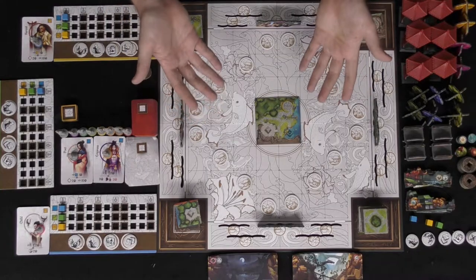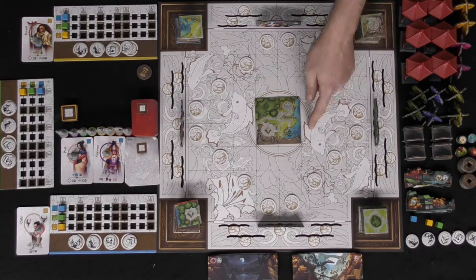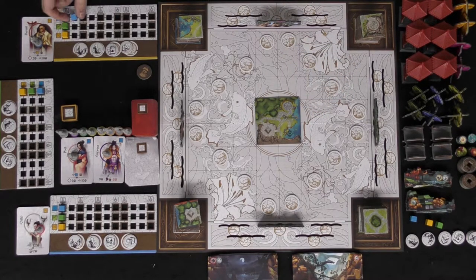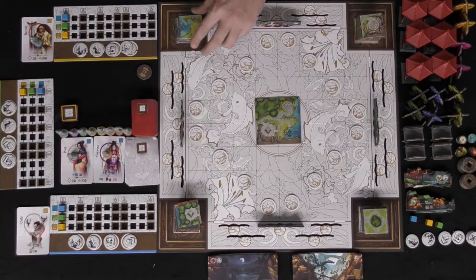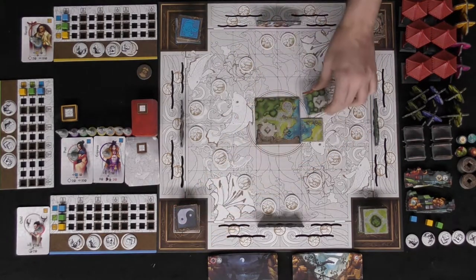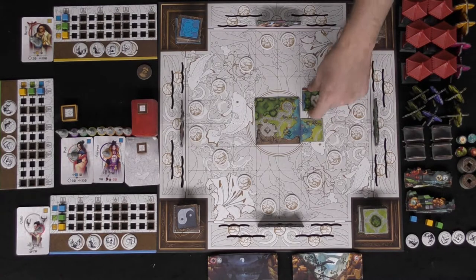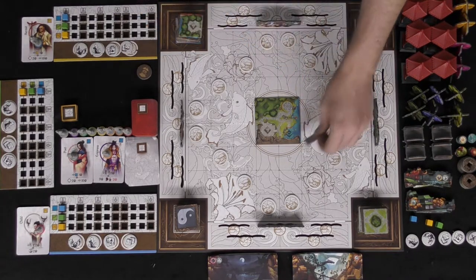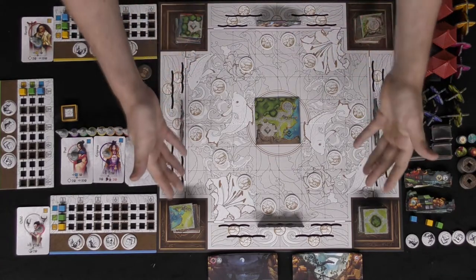Every time you attach a road to a road you gain coins; attach water to water and you gain water tokens. You move the corresponding track — one of three colors — based on what you place. If you close off certain areas, like a full water section, you score additional movement on that track. You can move up to three times per turn this way.